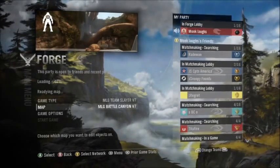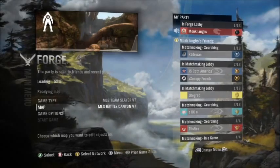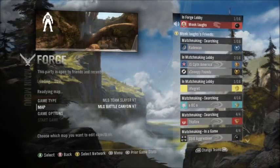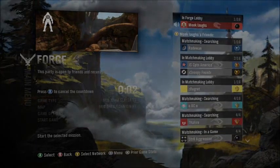There are a few other changes in V7. Oasis is totally removed and Pit Slayer is removed. Instead we have these two maps from Anniversary: Battle Canyon and Penance. The MLG versions are different, as would be expected. I'm going to run you through Battle Canyon, give you a brief summary and a little bit of strat, and then move on to Penance.